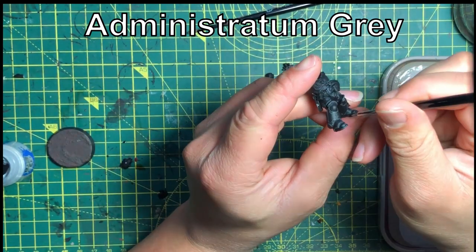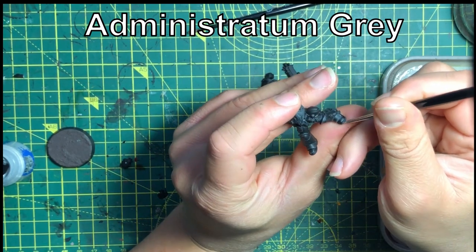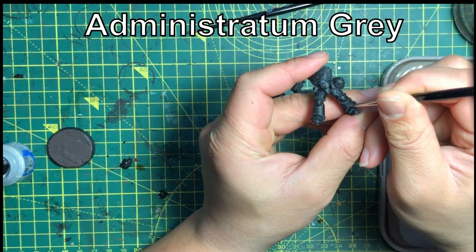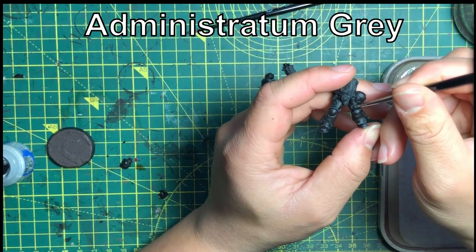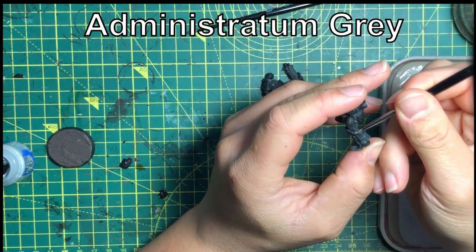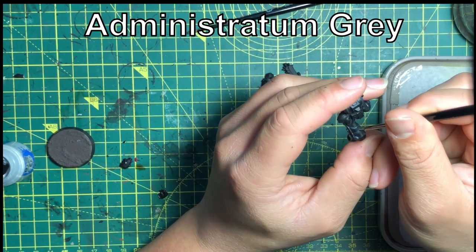A lot of the synergy isn't necessarily about how the units work together — it's actually more to do with the rerolls and the auras that you get from the characters. When you have multiple characters all affecting one, two, or three units at the same time, that looks very good on paper, but you then have to keep them all within range. Because so much attention has been given to Primaris units, from this point forward I'm going to be referring to it as a Primaris castle, not a Space Marine castle.